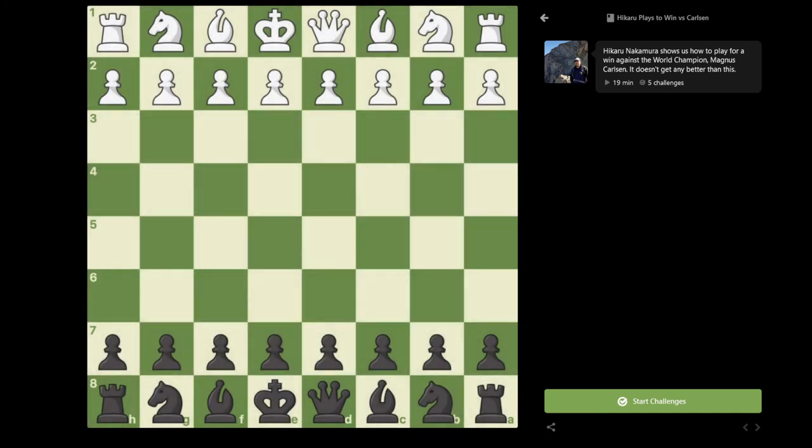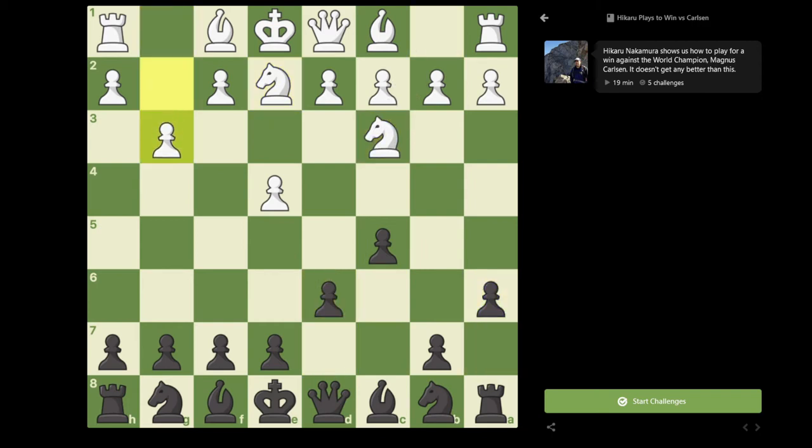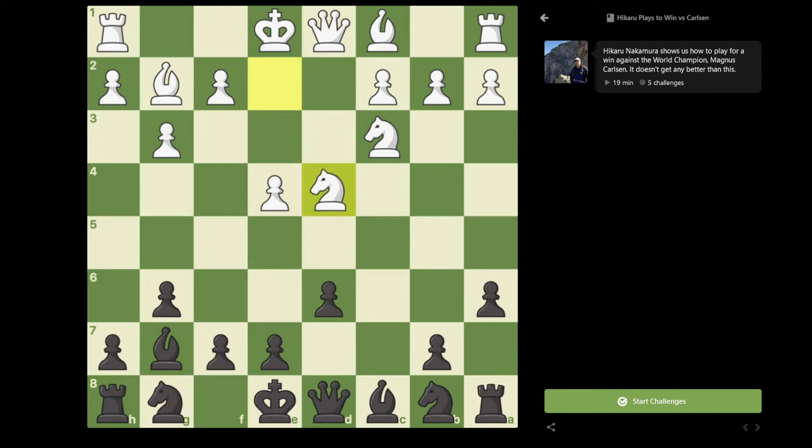So without further ado, let's take a look at the game. The game started e4, c5, and Magnus played the very traditional Nf3. It's worth noting that the game we played in Bilbao, Magnus started with Ne2 — the game went d6, Nbc3, a6, g3, g6, Bg2, Bg7, d4, cxd4, Nxd4, Nf6. The reason I mention this is that it's possible in this position for white to play h3, and if white plays h3, we have transposed to the game that we played in Norway. So that's the reason I mentioned that Magnus played this Ne2 move order in a previous game.